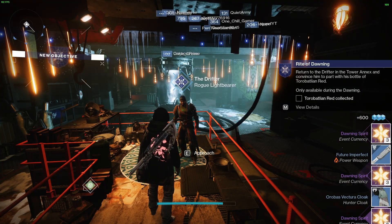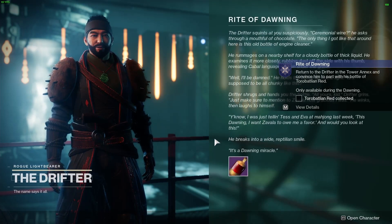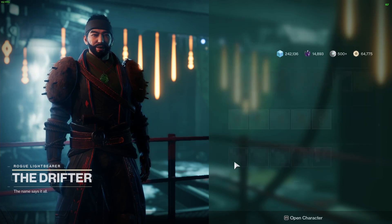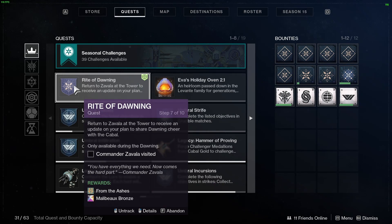For step six, talk to the Drifter again and give him the ceremonial bottle. For step seven, return to Zavala in the tower.